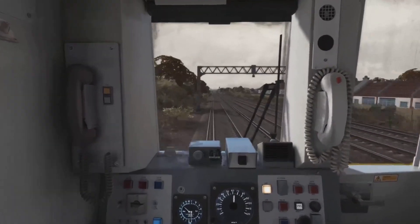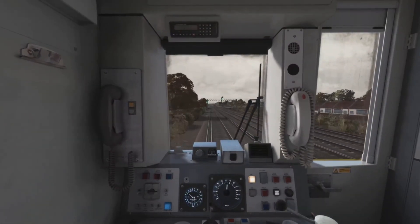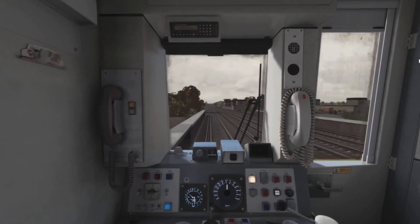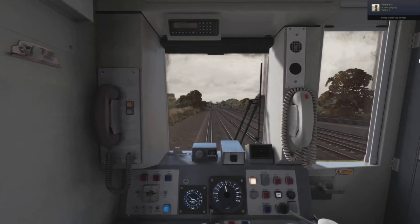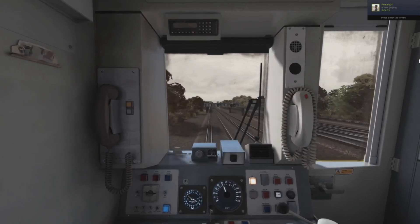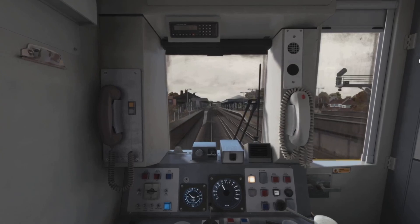I've seen the 319 in a few liveries - First Capital Connect, the new Thameslink livery, which was the last livery it had. I've also seen it in the Swiss livery - they did a Switzerland-themed livery which was quite cool. It's actually in the game as well. Seen it in a fair few liveries.